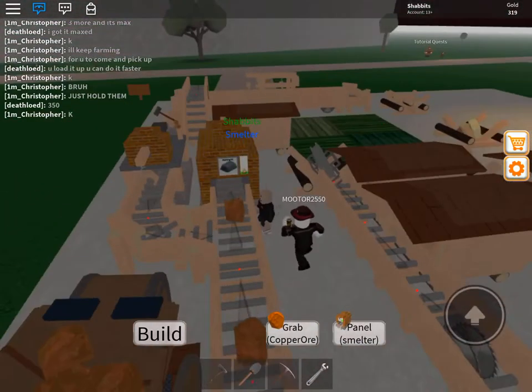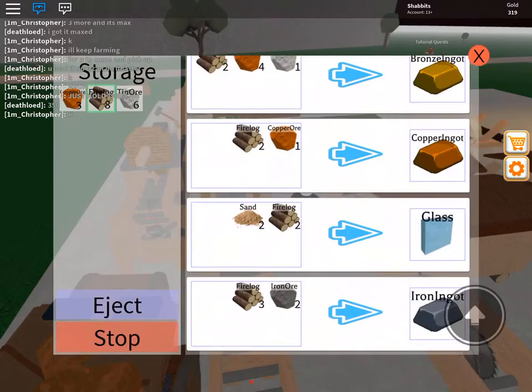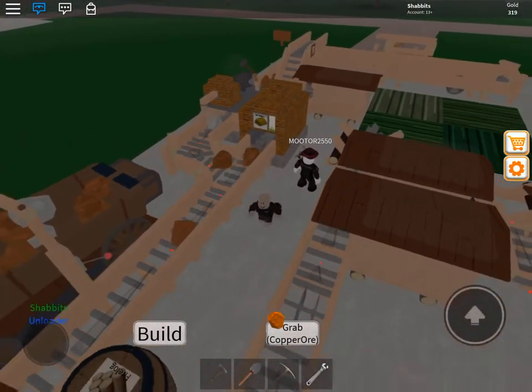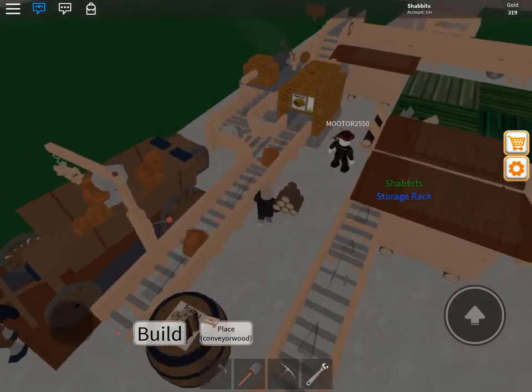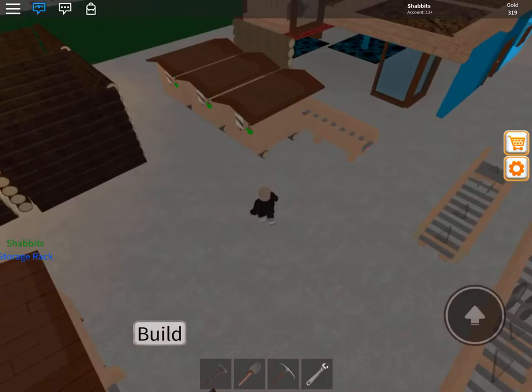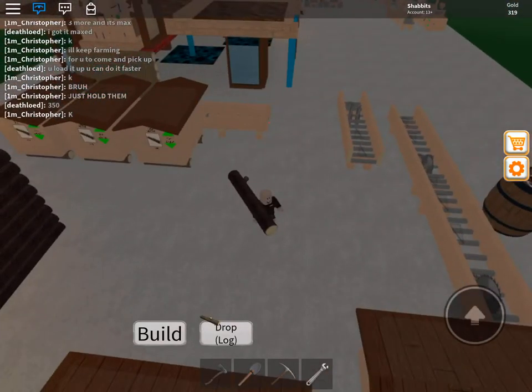Since it's going copper and tin first, I'm going to change this to bronze to eat those up. There's my fuel, which I get right here from my log farm — drop some logs here.